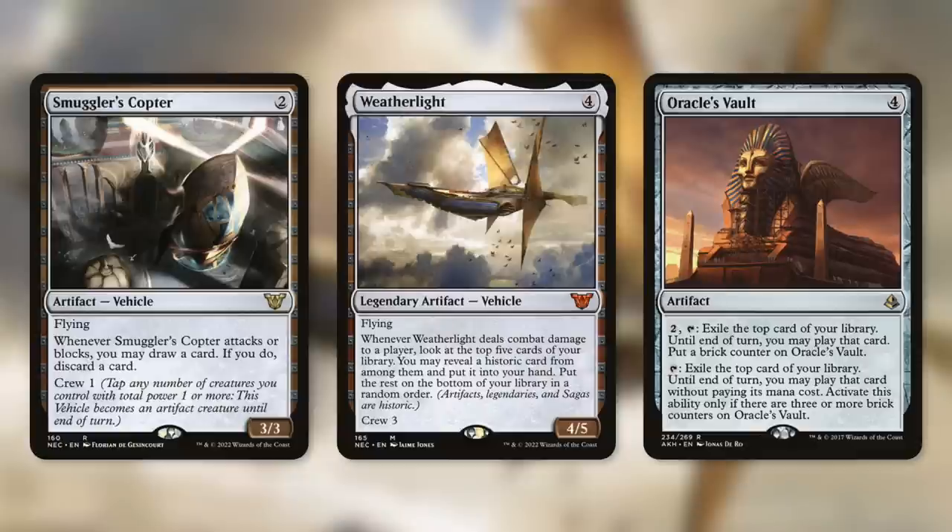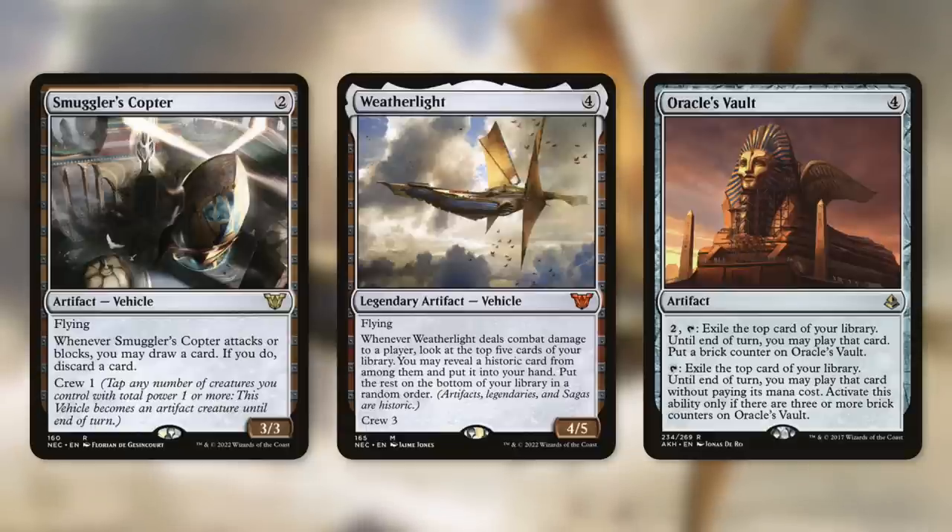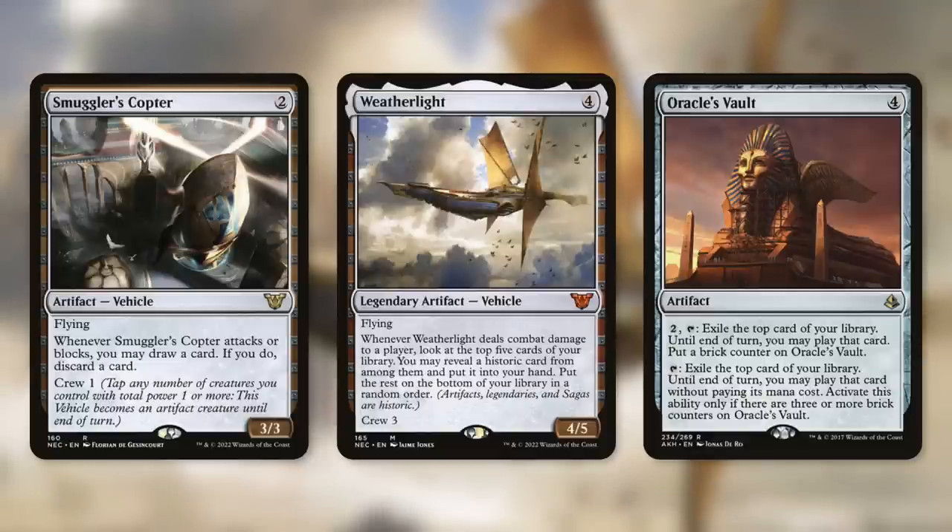We've got some vehicles with Smuggler's Copter and Weatherlight. With Karn, we don't even have to crew these to turn them into artifact creatures — we can just pay one to do so, overriding their power and toughness on the card, which is a great way to get around the crew cost. When Smuggler's Copter attacks, we can draw a card and discard a card. Weatherlight lets us look at the top five cards of our library when it deals combat damage and find a Historic card — which includes artifacts. Oracle's Vault lets us pay two and tap to exile the top card of our library and play it that turn, and once we get three or more brick counters, we can cast the top card of our library for free.